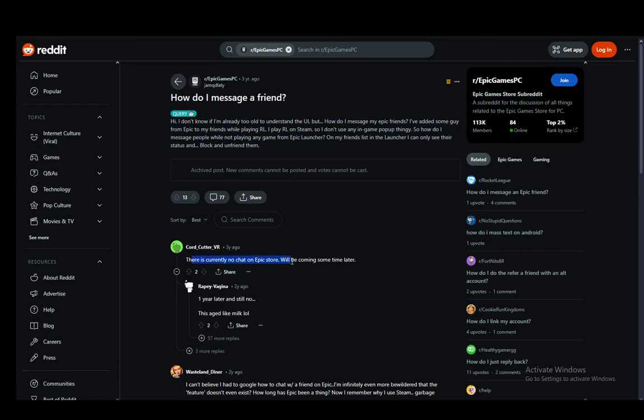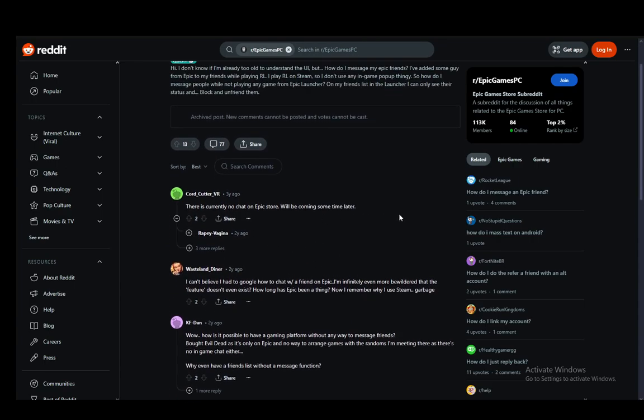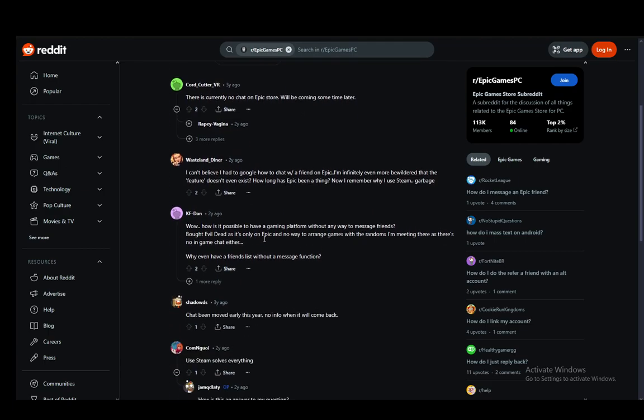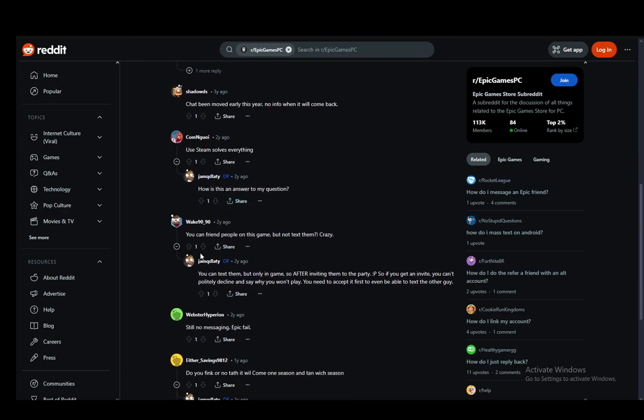As you can see there is no chat on the Epic Store or the Epic Launcher, and it should be coming at some time. As far as I know it has existed before, but they removed it for some reason. It is on the roadmap to be re-added in the future, though I do not know exactly when — however it should be added again.